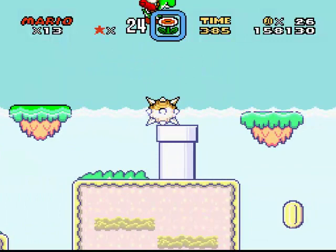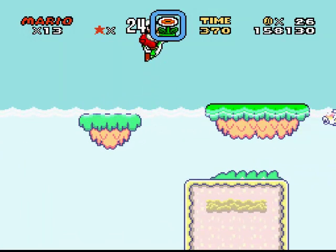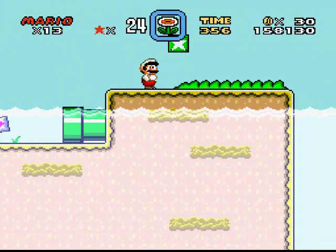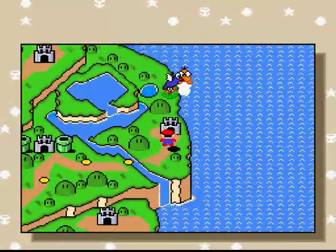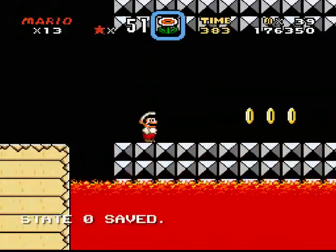This level looks easy. I'm already doing two paths. I think you're supposed to do four castles before moving on to the next area - it's like one big area. To get onto the next one you have to defeat all the castles. For the sake of this let's play, if I don't see a red exit I'm not going to do the secret exit.